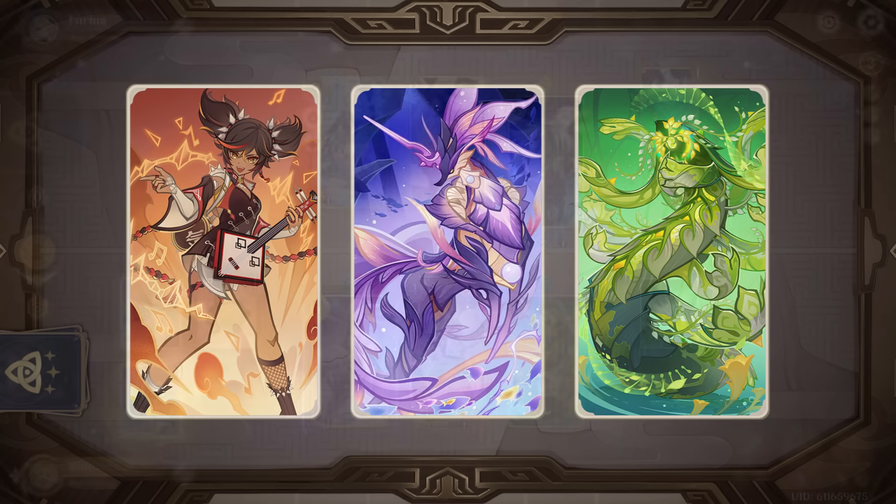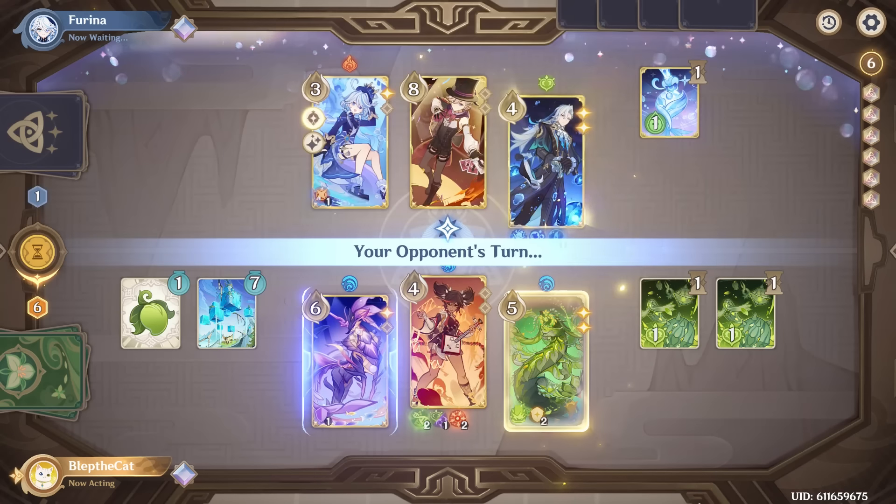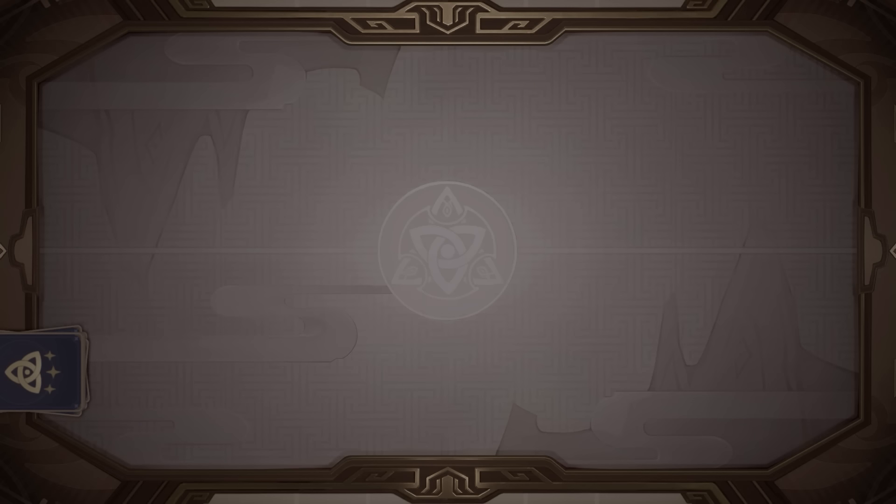Once you've played or discarded 4 of Apep's summons, that's when it ultimates and gains plus 3 damage to all of its skills, and then you can just finish your opponents off pretty quickly. Alright, thank you Xinyan — let's welcome our next performer, Yunjin.